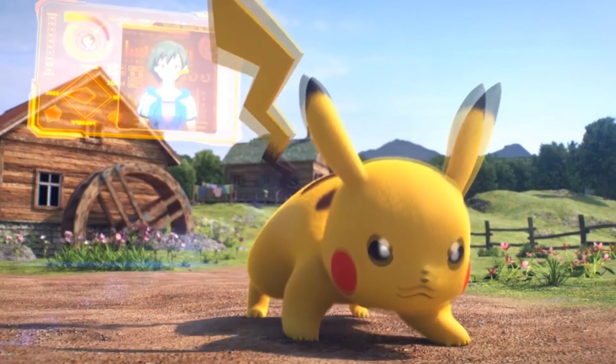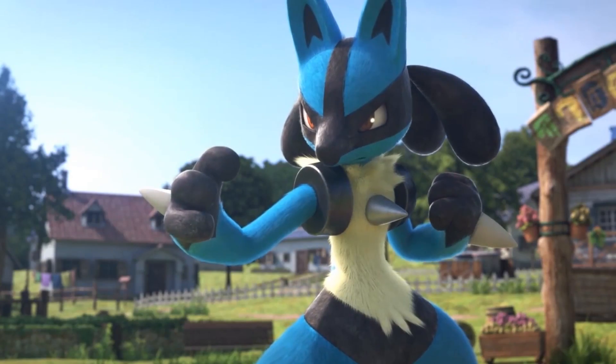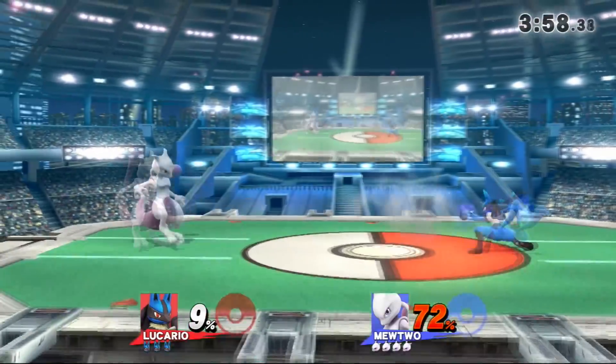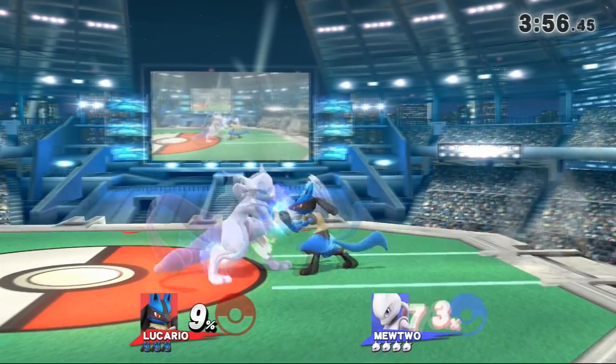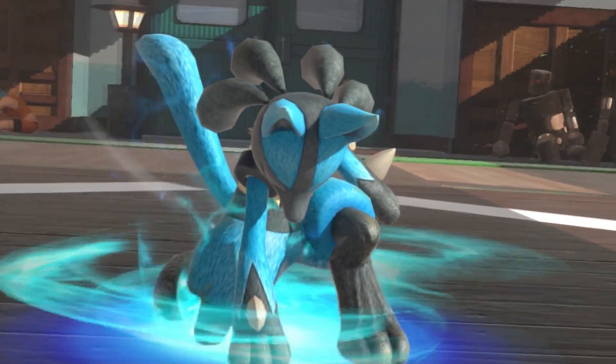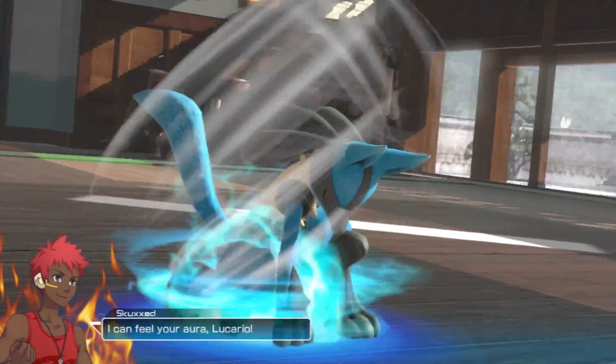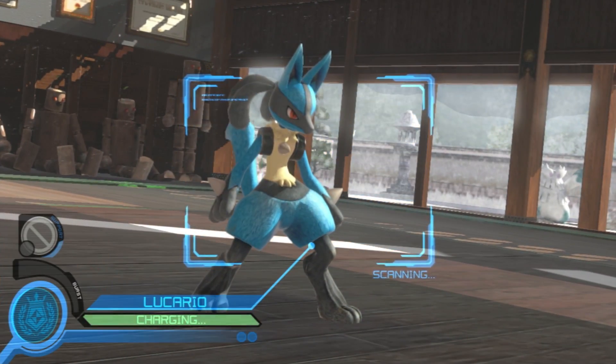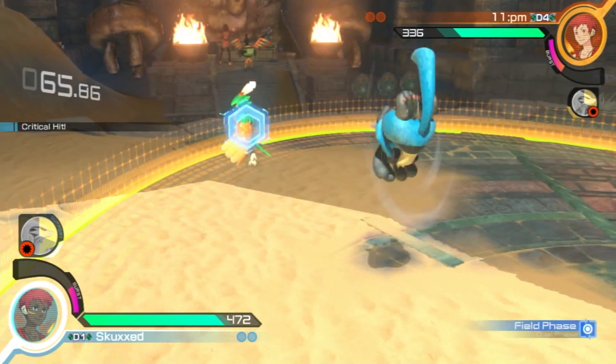From the moment Pokemon Generation 4 was released, the Fighting/Steel type Lucario has become one of the most recognizable Pokemon to date, sporting a simple yet badass design and the unique ability to weaponize his own aura, which has seen various incarnations in fighting games such as Super Smash Brothers. But today we'll be breaking down a different type of Lucario — one that while still a powerhouse, is more well-rounded and balanced. He's essentially the Ryu of Pokken Tournament.